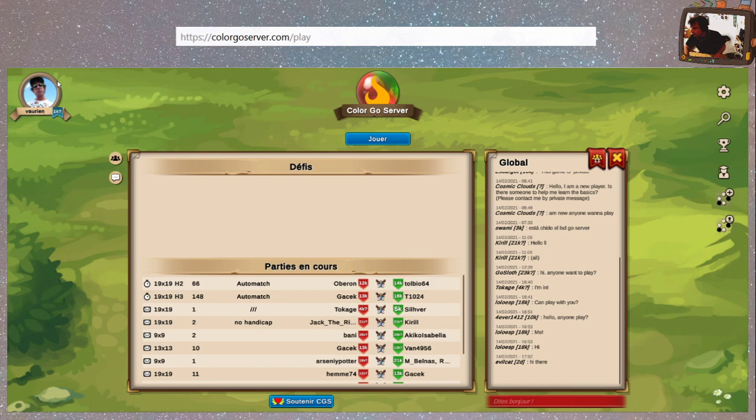Page d'accueil. On débarque. C'est assez simple. Notre image de profil en haut à gauche. Le fait de jouer, juste au milieu — qui grandit quand on passe dessus. Des amis — j'ai pas beaucoup d'amis, je viens de débarquer. Des messages, et il y a des notifications aussi.